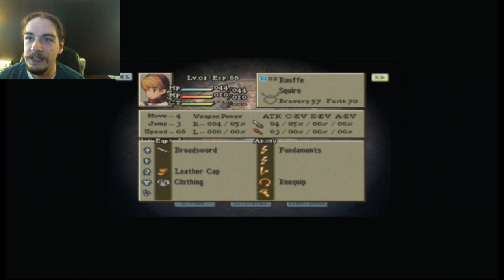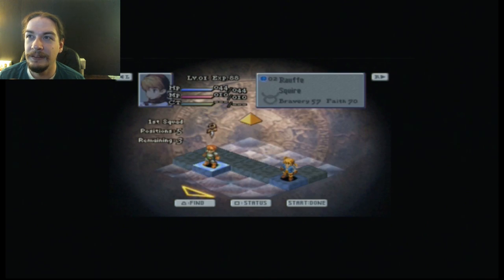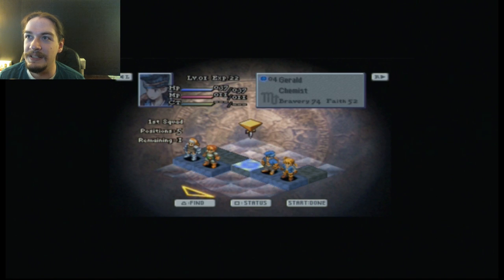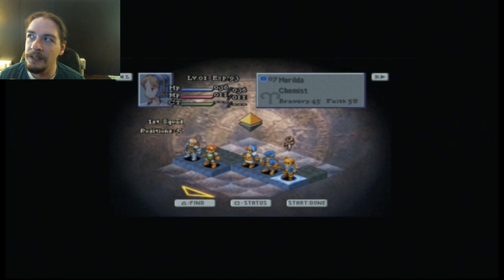First things first with your starter units here: two of your squires are gonna have broadswords, two of them are gonna have daggers. You generally want to put your squires with the broadswords in, and then I put my two chemists in as well. And if I recall correctly, Delita is right here.